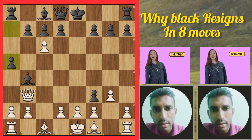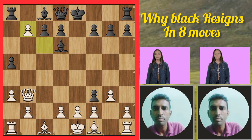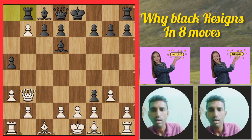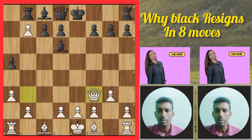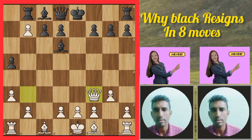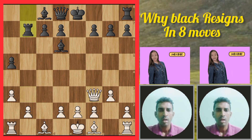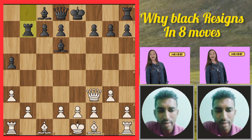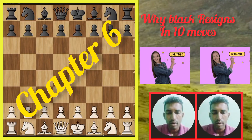If black plays a3, bishop goes here and takes. This rook is over here. Then queen d4 — that's why black resigned this game. You cannot avoid it; if you take like this, black is resigned. We can go now to the last chapter, chapter six.